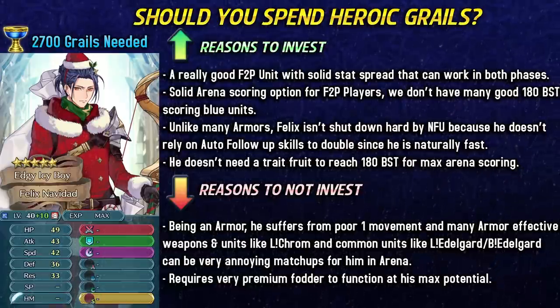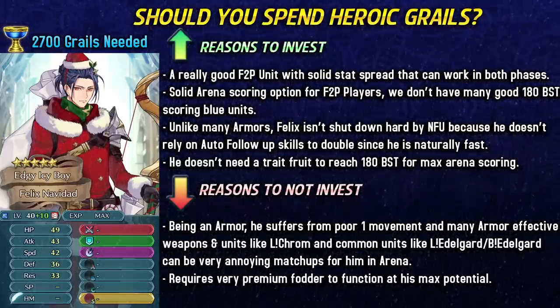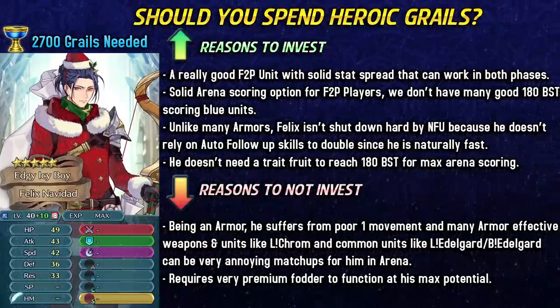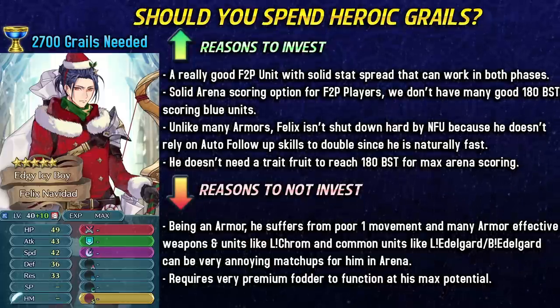Felix is going to require 2,700 grails to plus 10 merge because he's a Tempest Trial unit. He's not going to be getting a rerun like Grand Hero Battle units, so the grail cost is definitely on the higher side. He's overall a pretty good free-to-play unit with solid stat spread and can work in both phases, making him a really good arena scoring option. We don't have many good 180 BST scoring blue units that are easily available — Winter Hilda is one but requires orbs, while Winter Felix is going to be a grail unit. Unlike many armor units, Felix isn't completely shut down by Null Follow-Up because he doesn't rely on auto follow-up skills to double since he's naturally fast. He also doesn't need a Trait Fruit to reach 180 BST scoring, so you could save those.